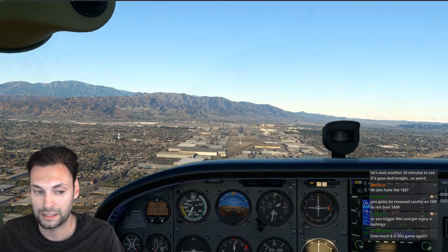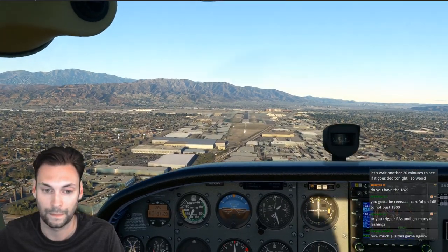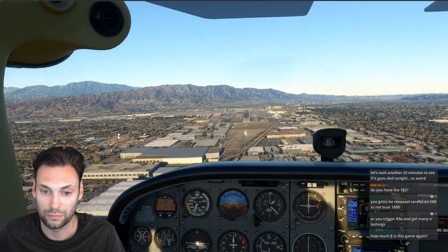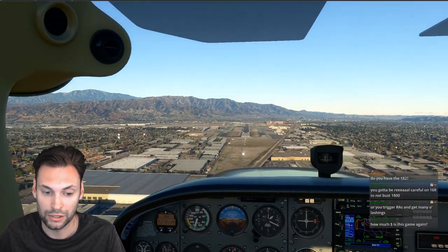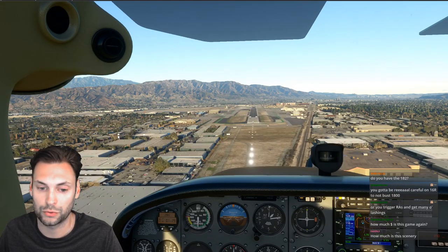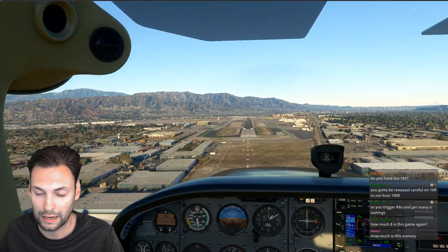The standard pack is $60. It's $25 Australian — I think that's about $20 American. This scenery is really looking great. We're looking good. This scenery looks immaculate.